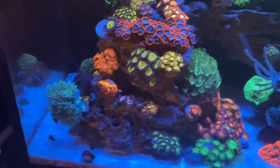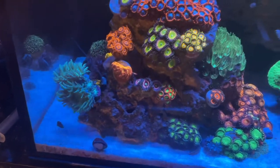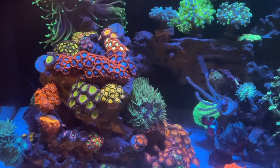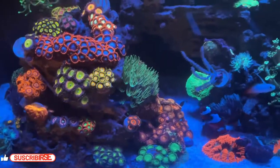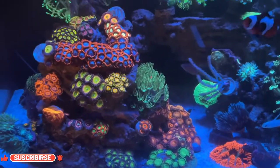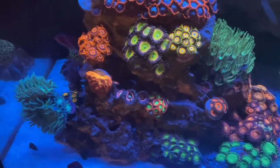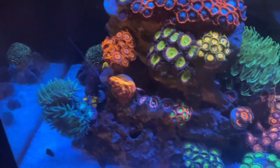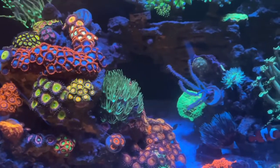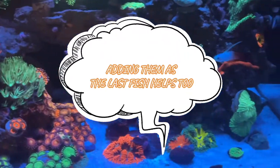I'm pretty sure there are horror stories out there of the six line wrasse killing everything in the tank, but so far mine's been pretty chill. I don't know how you can tell a chill one from an aggressive one, but when I went to the fish store, I picked the one that was very active and doing his job in the store tank. I rolled the dice and decided to pick him up, and I've enjoyed the little guy.